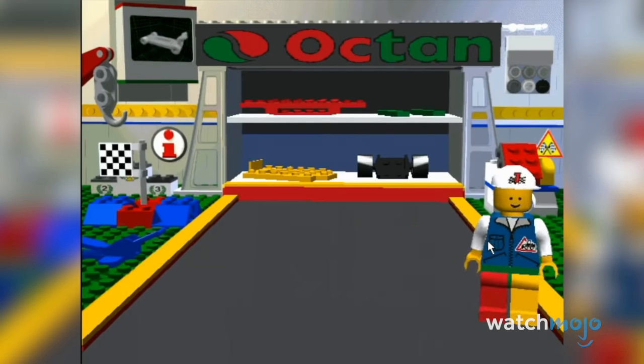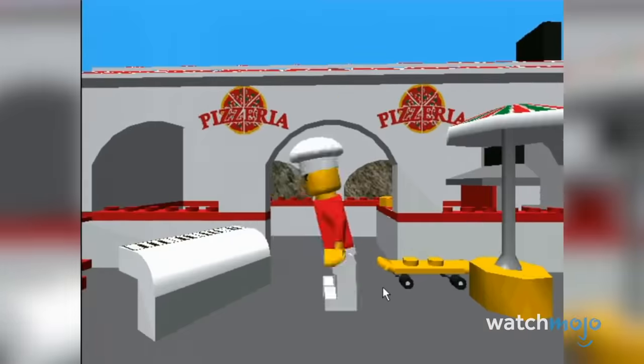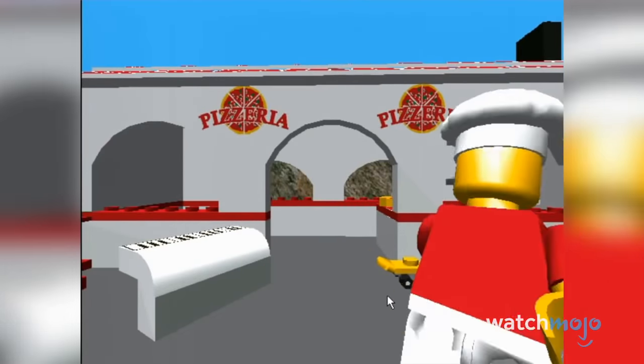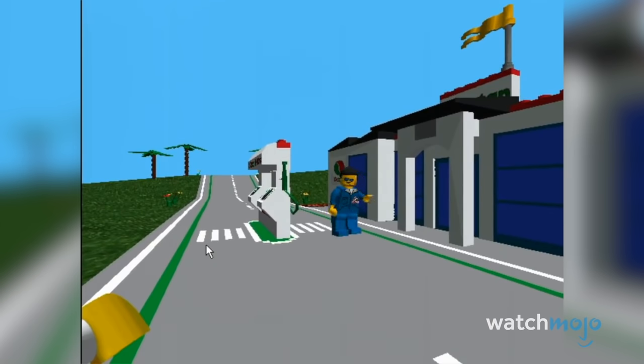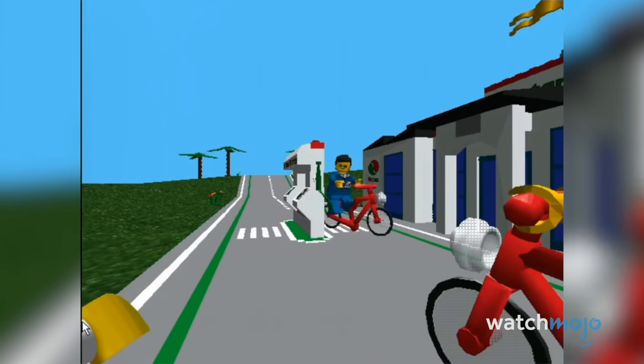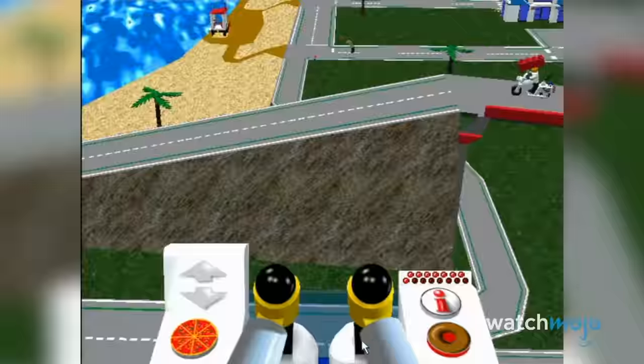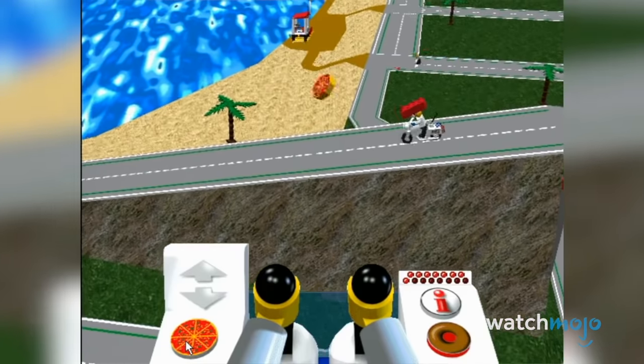As one of five playable characters with their own abilities, players could explore an island inhabited by Lego minifigs, and participate in a variety of minigames involving racing, water sports, and even pizza delivery. However, there were times where you'd have to capture the escaped convict known as the Brickster. With its immersive world and fun atmosphere, Lego Island would become a huge part of our childhoods, and we long for the day we see the series come back.